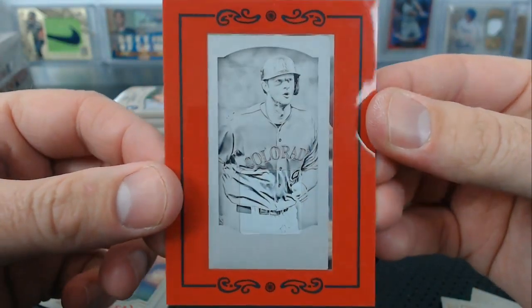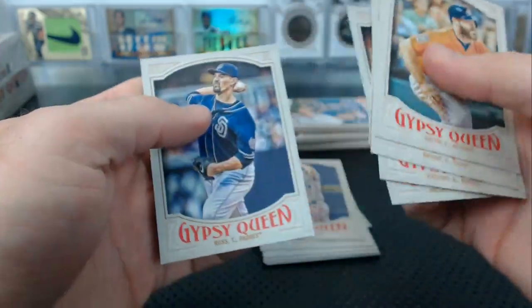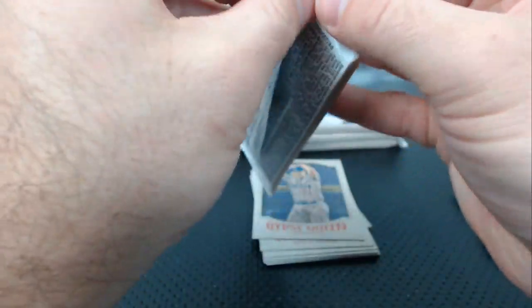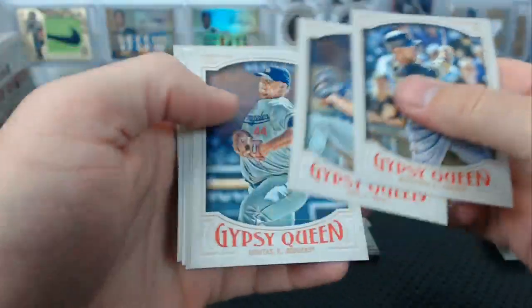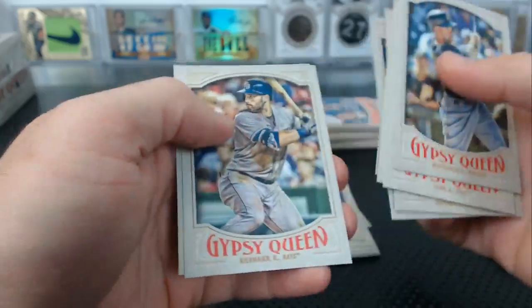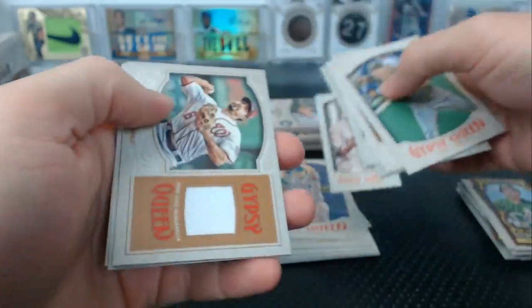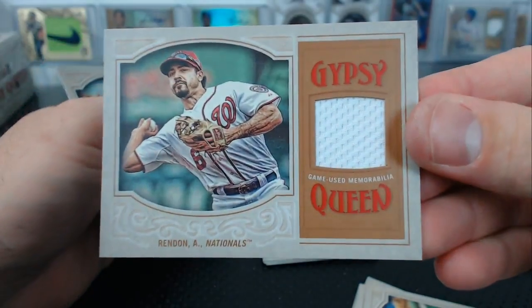Look at that! Dang, this stuff is loaded. It's loaded. Bogaerts mini. Anthony Rendon — jersey relic.